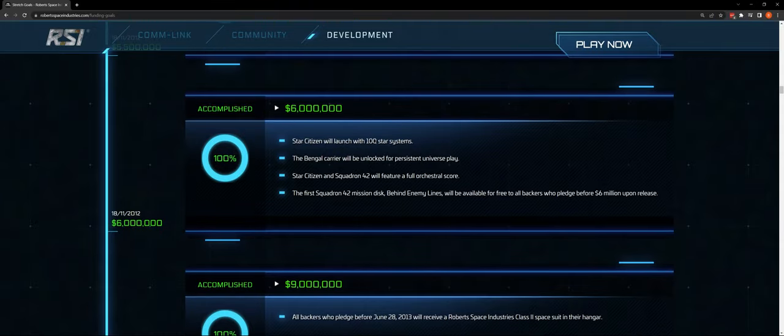Star Citizen launching with 100 star systems. We've got to be smart as a community about whether we want to say we're going to be in beta until we have 185 or whatever the number is of star systems. Maybe that's the way we want to go, but I'm not sure about that.